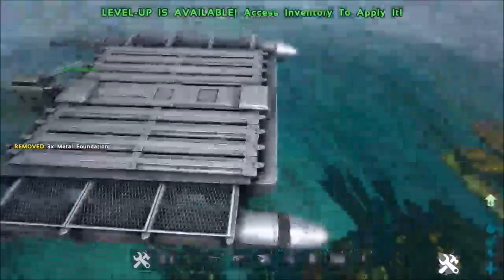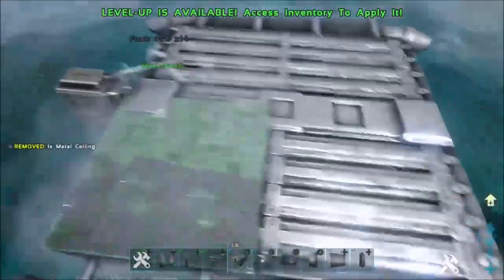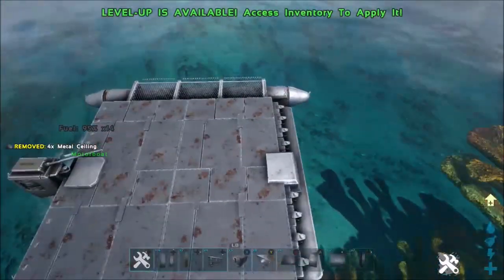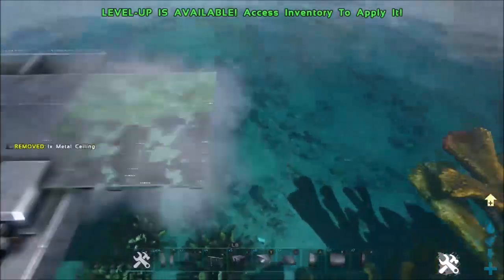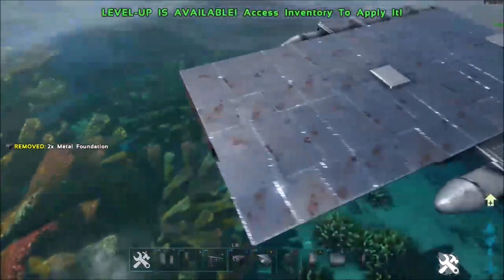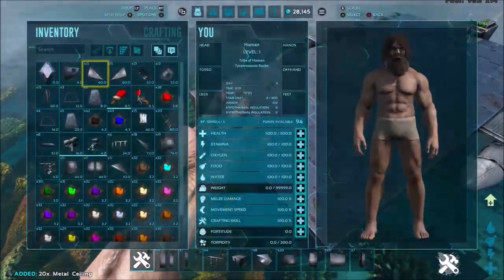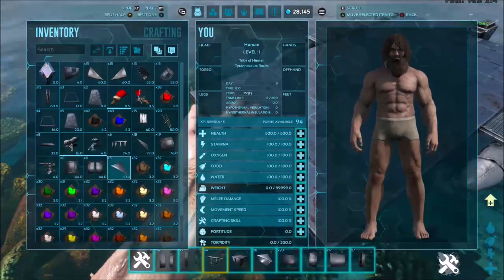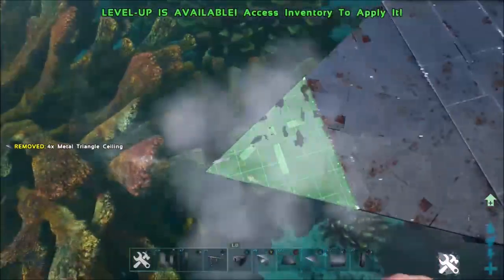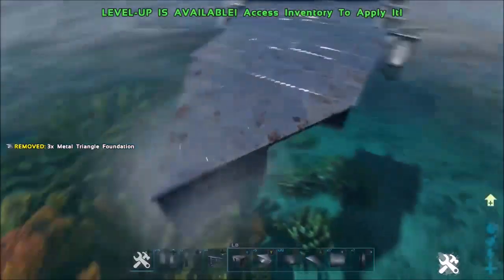We're going to place a couple more foundations going with the boat itself. With that, we're going to place metal ceilings on top of those foundations. We're going to take the metal ceilings and extend it out by two, then place more foundations underneath that. Once those are placed, we're going to take the metal triangle ceilings and form a point at the front end of the boat. Then we're going to place the triangular foundations underneath those.